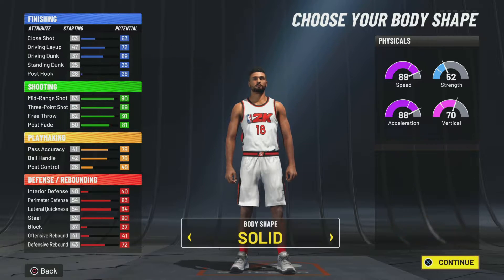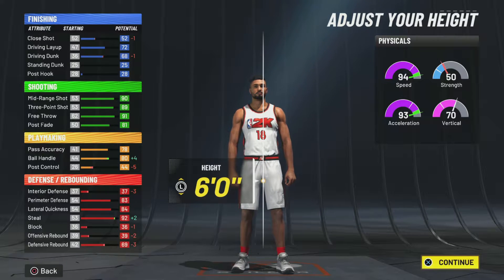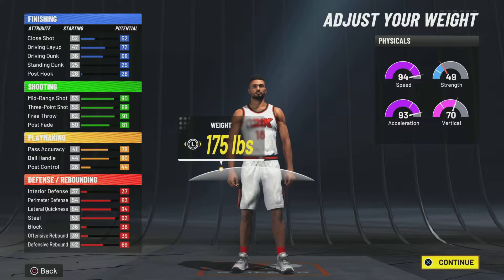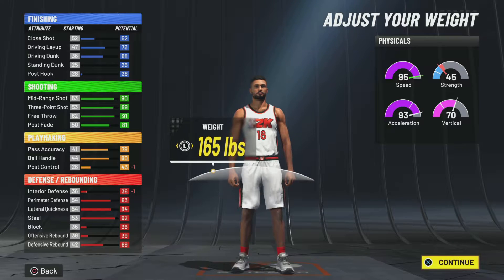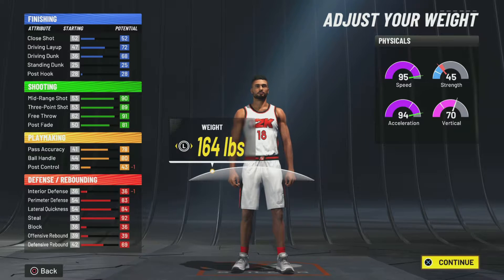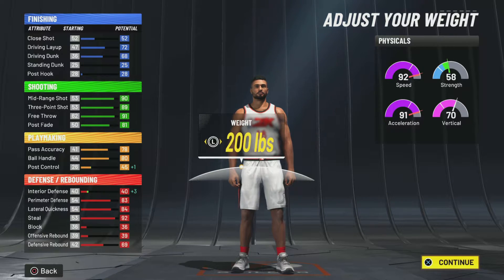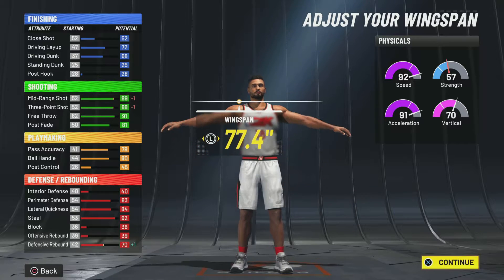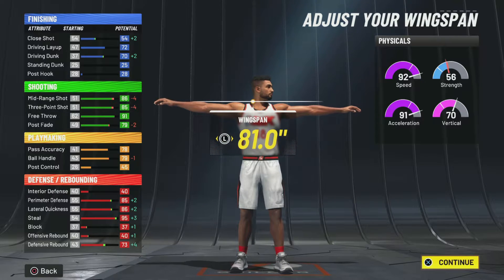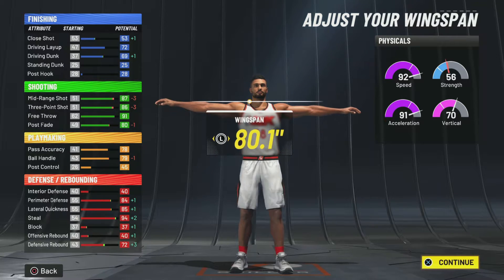This gives us our play shot in terms of attribute lines. Now we need to get the height — bring it down to six foot if you want that 95/94. You want to be at 164 pounds, or if it doesn't matter to you and you want to give them a little more strength, you could do 92/91. Either way, you're going to put the arms to 80.1 or 81 and you will get your play shot.